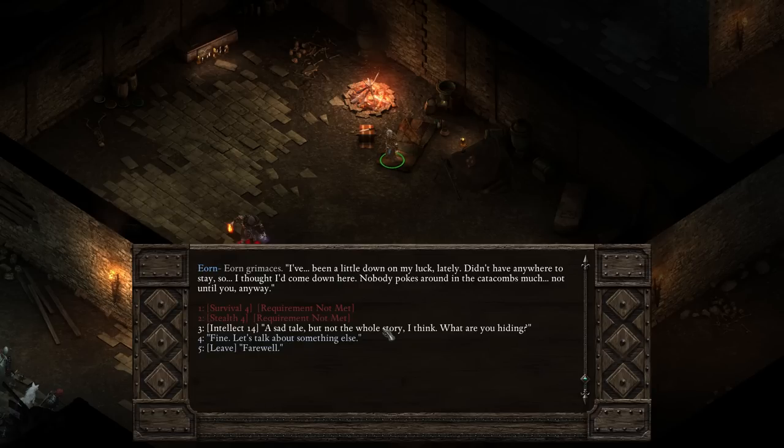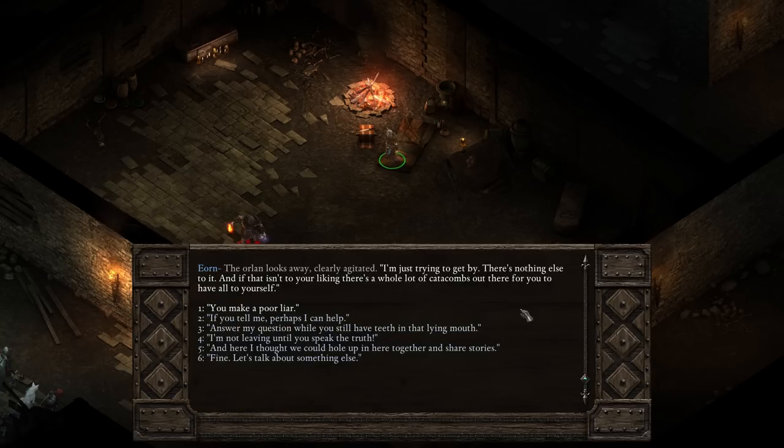What are you doing down here, Eon? He grimaces - I've been a little down on my luck lately. I didn't have anywhere to stay so I thought I'd come down here. Nobody pokes around in the catacombs much - well, not until you anyway. I push further - that's a sad tale but not the whole story. What are you hiding? He looks away, clearly agitated - I'm just trying to get by, there's nothing else to it.